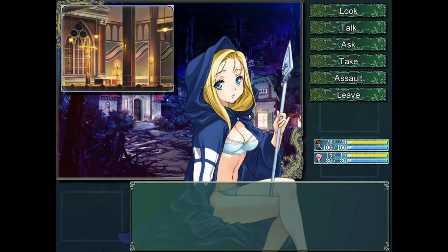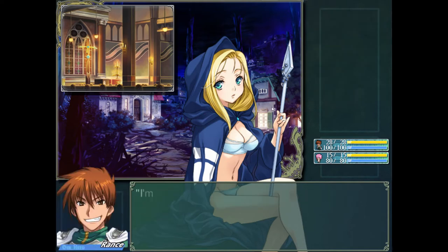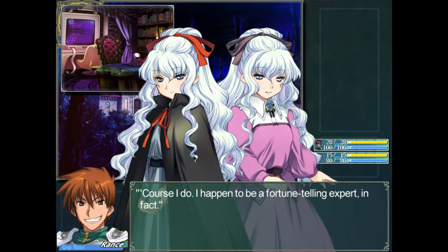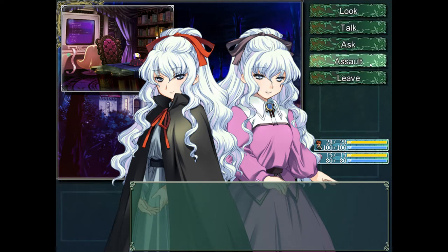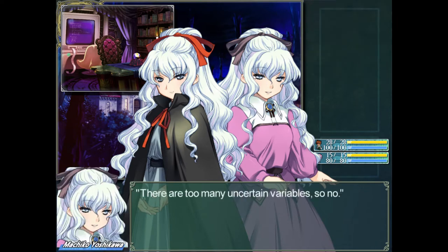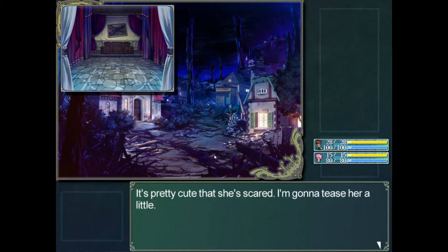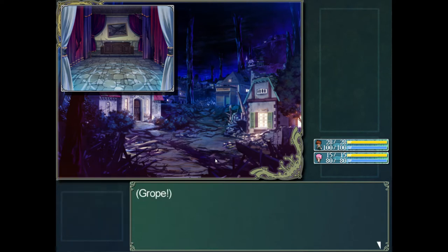First off, Rance now has party members, unlike in Rance 1. You can't really control them — they do their own thing, more like a Persona 3 kind of deal. Also, they are not allowed to die; if party members die, it's game over. So you have to keep them alive, which is a pain sometimes but quite doable because you now have the option of using healing items while in combat.